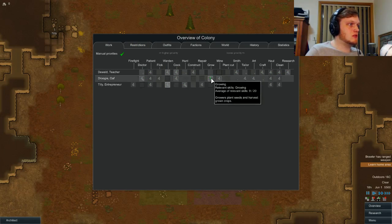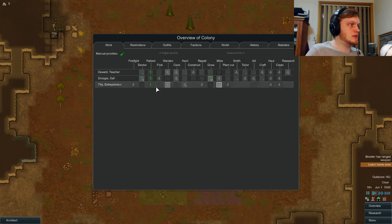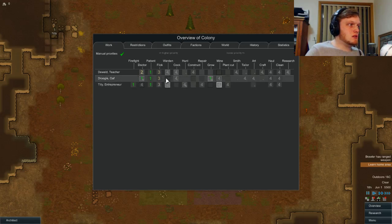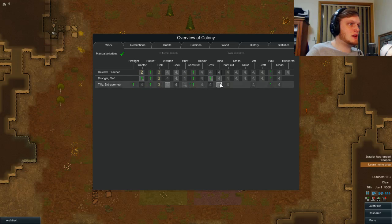Who was my grower? You were — good. So you're going to be number one at growing, everybody's going to be number one patient, you're going to be number one doctor if anybody needs it, and everybody's going to have a three on flick. Did I really get only one guy who can do firefighting? Oh that is stupid of me. Well, everybody's going to be a four in everything to start, and then I'll make them all specialise as we need. We're going to have everybody be number one for hauling and number one for constructing just to start out while we need it, and you are definitely going to be my number one miner.